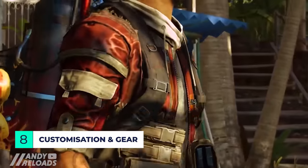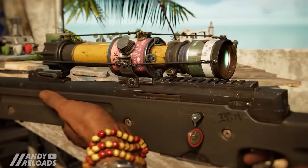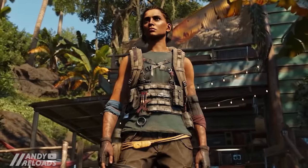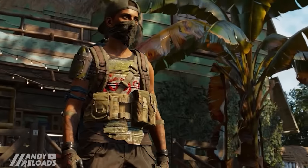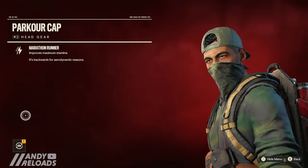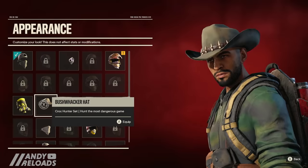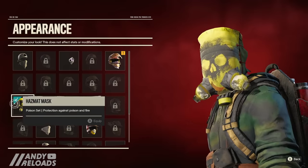Customization is one of the major selling points of Far Cry 6. You can transmog everything as soon as you pick up new gear pieces at no cost, with no need to return to camp. Simply click on the equipped item and use the transmog button to change its appearance to something you prefer — it doesn't impact abilities or gear bonuses. It's a really great feature.